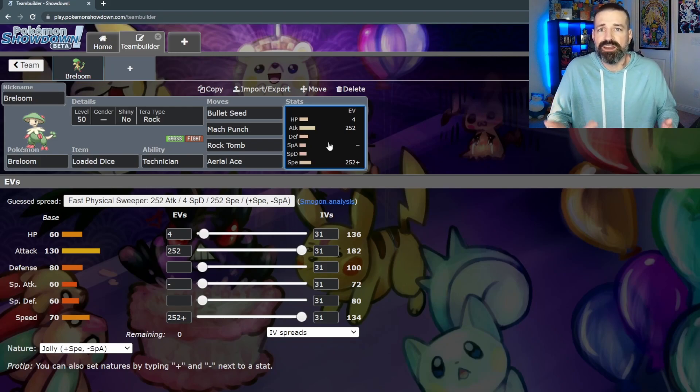Its speed is at 70, which is pretty middle of the road. That's why we really want to invest everything we can into it, because there are some Pokemon that don't invest anything in speed, so it is possible we'll be able to outspeed them naturally. Because Breloom is middle of the road with speed, we would want to pair it with a Tailwind setter. Alternatively, we could go a negative speed nature and maybe put an item like Room Service on it to make it extra slow for a Trick Room team.